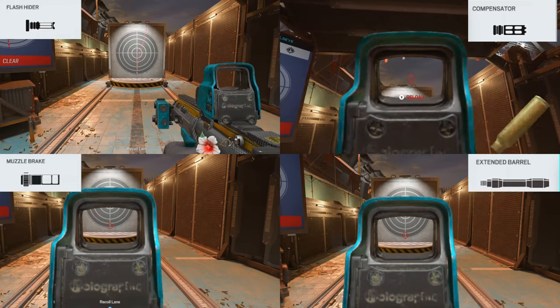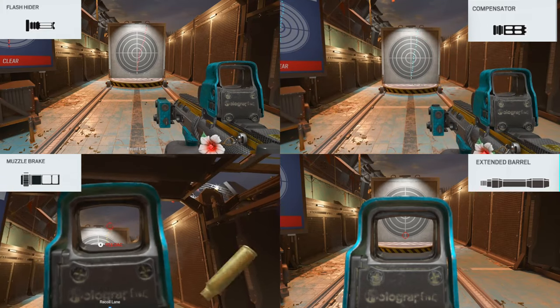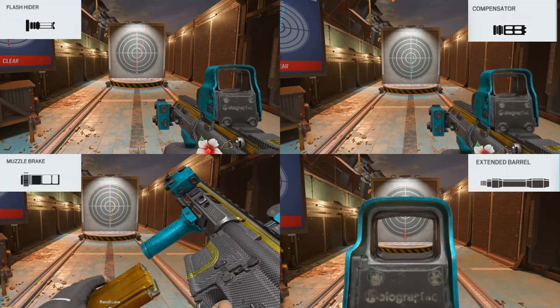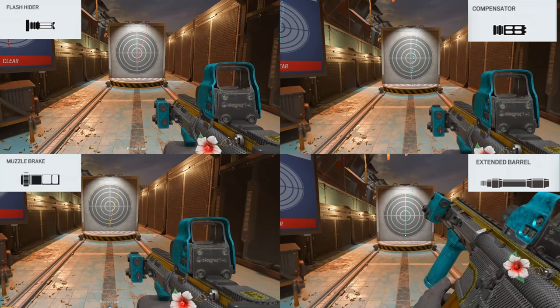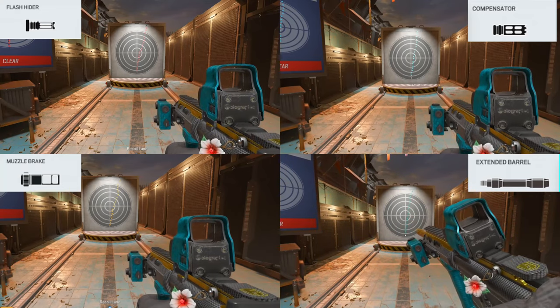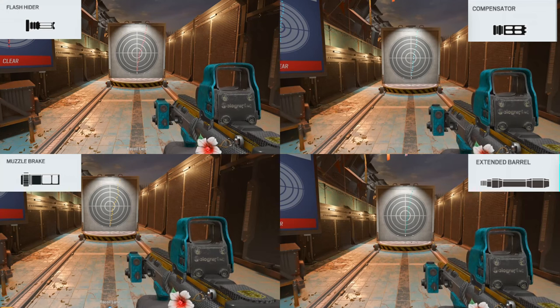Looking at the clips: flash iron goes quite strong, so does the compensator. The muzzle brake is still good as well. The angled bow gives a massive kick — this is why you don't use it. Looking through all four clips, I'd recommend using compensator or flash rider for the R4C.